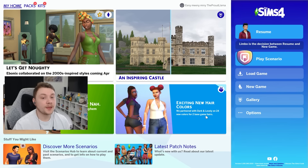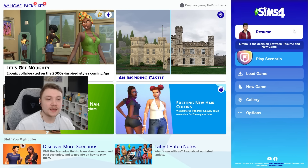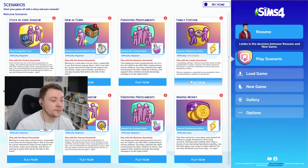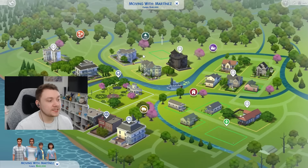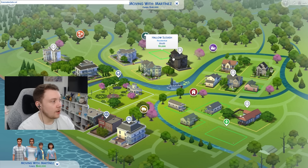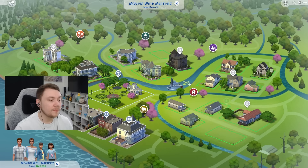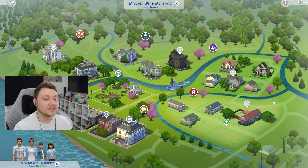My next tip is to create a scenario save. To integrate scenarios into your save file, make sure your save file is the last one played under Resume, then click Play Scenario, choose any household you'd like, click Play and they'll automatically appear in your save. Move them into any lot you like — use ctrl+shift+c and free real estate on so they can afford any lot, or put them in a blank lot and build their house from scratch. You can only play one scenario at a time, but it's a great way to build your world in ways you didn't think of before.